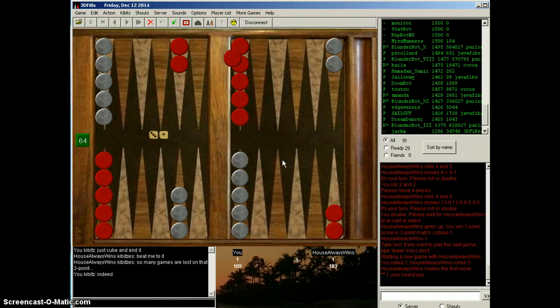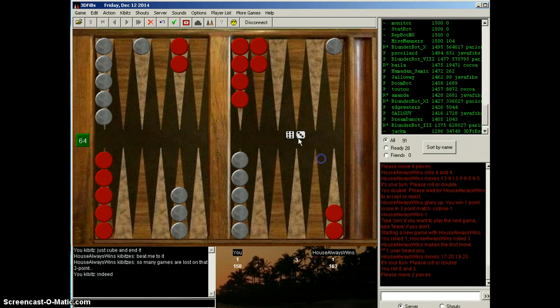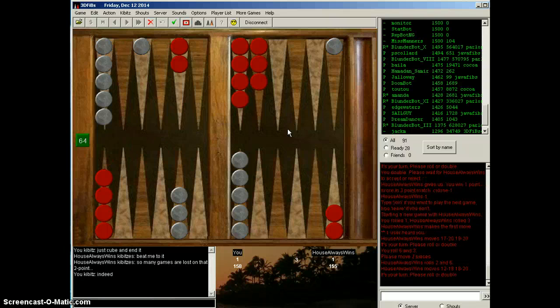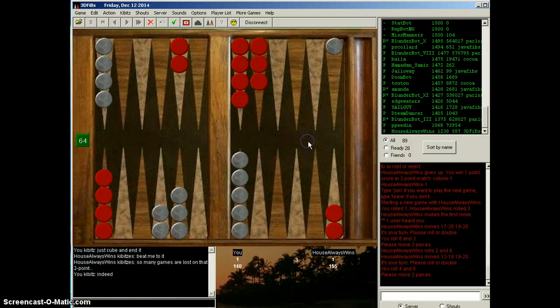3-1 — stop going into the tank. 6-3. I think it's just run all the way. Awkward roll for him — he might just play to his 5-point from the midpoint. He does. 6-4 — I mean, it's got to be this. What else could it be? Deuce-1 is a good shot for him — he makes his 4-point.